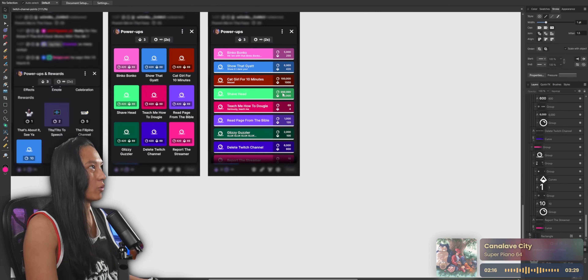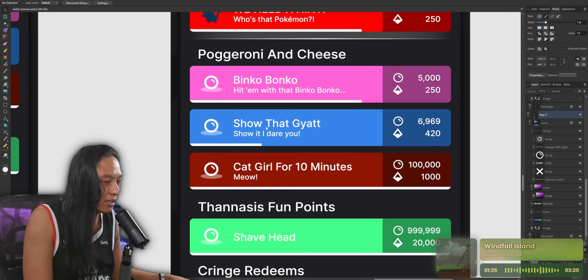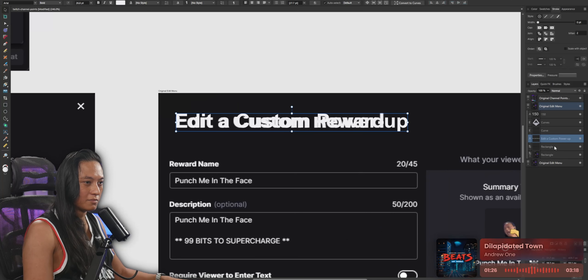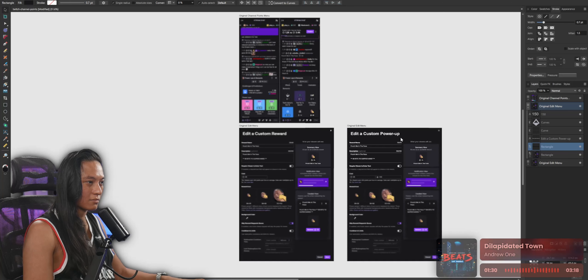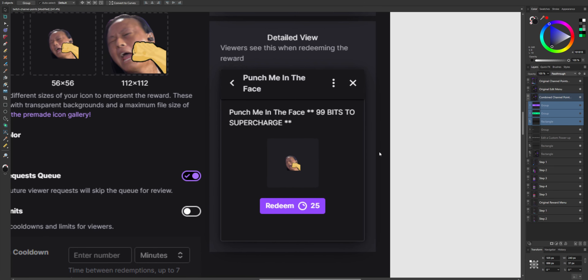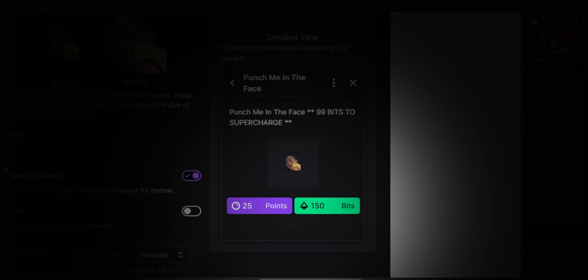Beyond that, Twitch hasn't exactly decided how the custom power-up system is going to work — and that's where we come in. I've made a small redesign of the whole Twitch channel point system that I'd like to pitch to Twitch. First, Twitch needs to combine channel points and power-ups into just one thing. 'Power-ups' is a great name, so they should keep that — and we really need to stop abbreviating 'channel points.' Just call everything power-ups. One benefit of combining them is we'd be able to set both a channel point cost and a bit cost to our rewards.